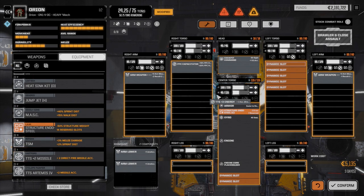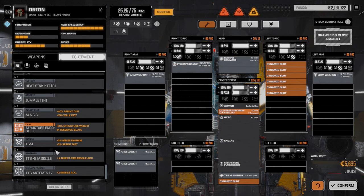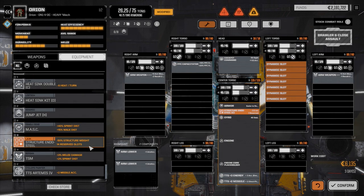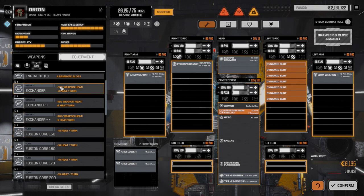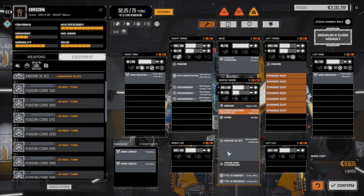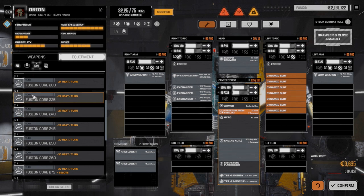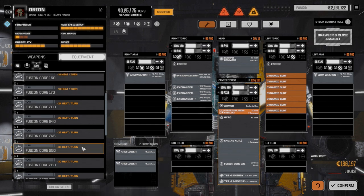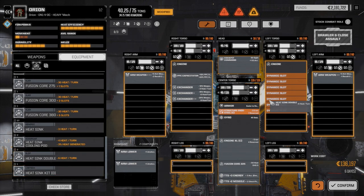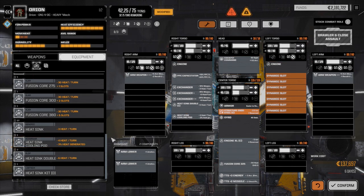We want our plus-three energy, which needs to go in somewhere — probably in the CT for now. We've got two double heatsink kits. First thing we're going to do is lower the engine on this guy. Before I forget, let's also add our three exchangers back in and the Clan XL engine. We're going to go down to a 225 core — that's about two and a half tons lighter than the 250 we were running before. We're going to double heatsink this guy up and add our Clan double heatsink back in. We've also got two cooling pods we definitely want to add.